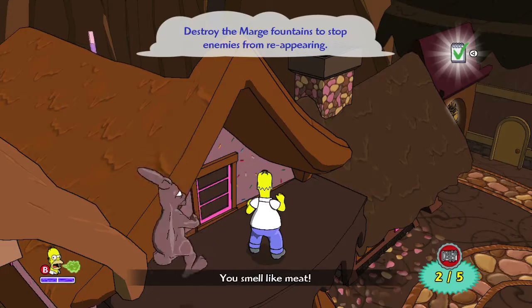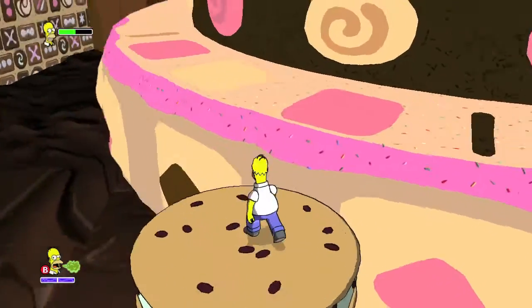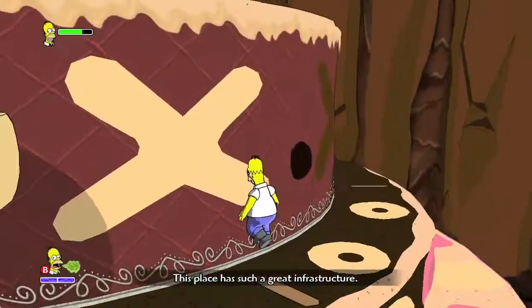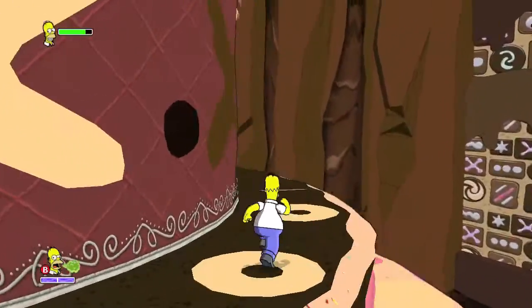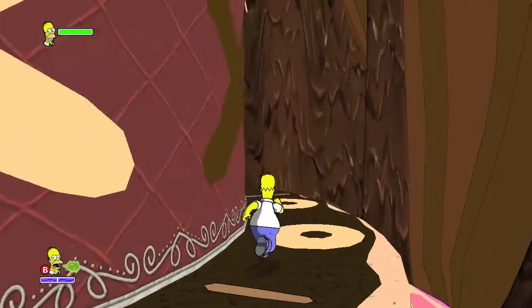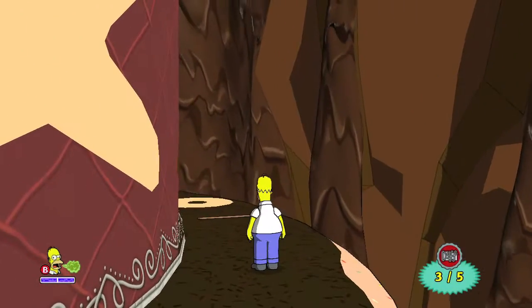Once you grab that, number three will be when you get to the giant cake. You want to take these ice cream sandwiches to the first layer, then take this marshmallow trampoline up to the second layer. Instead of heading to the left to take those trampolines up, you want to head to the right and look behind the cake for bottle cap number three.